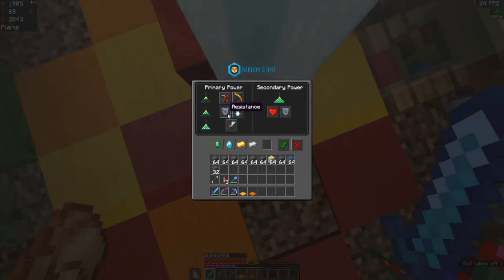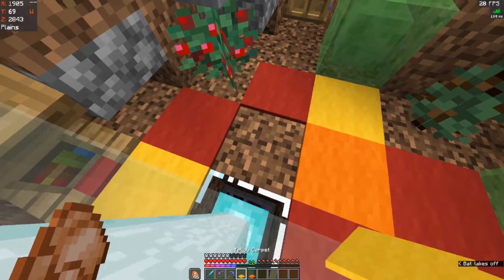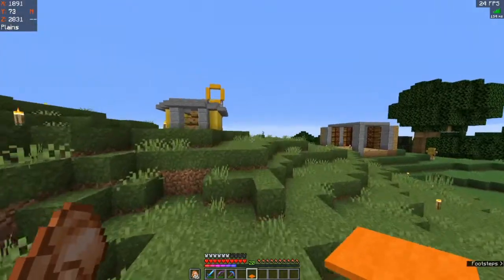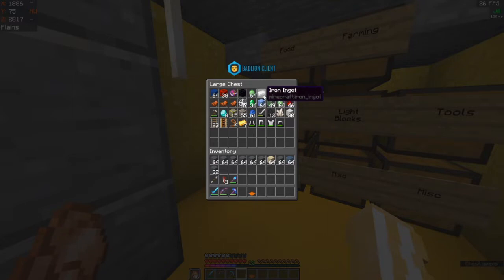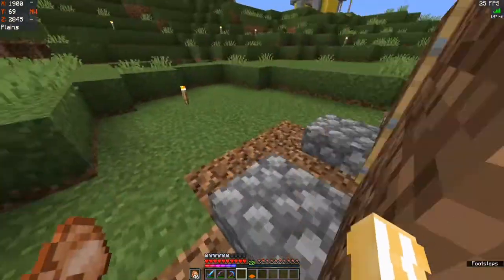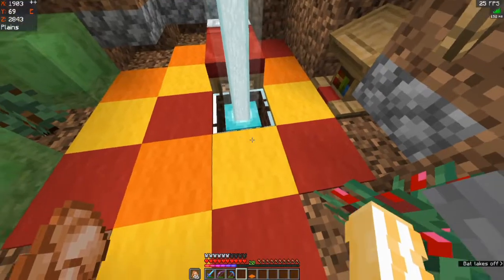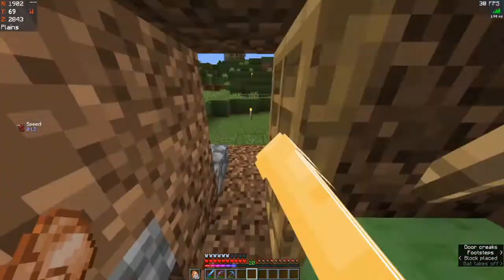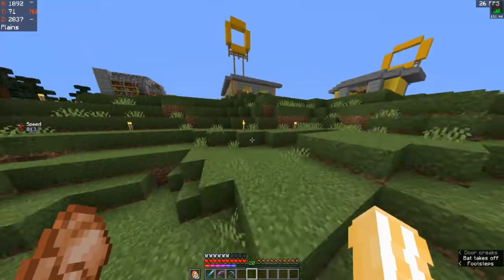So we can do speed, jump boost, resistance, strength — I'll probably go for speed. Yellow goes there and orange goes on top of that, but we need a gem to activate it. Then we can have speed around our base — that's actually kind of cool. It just takes one item. Do I have speed 2 now? Yes, I have speed!